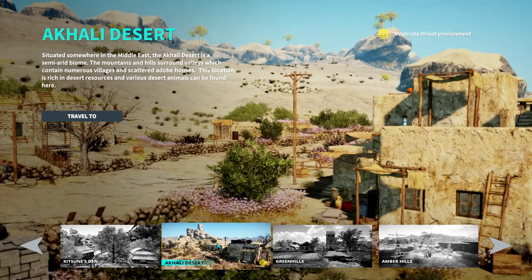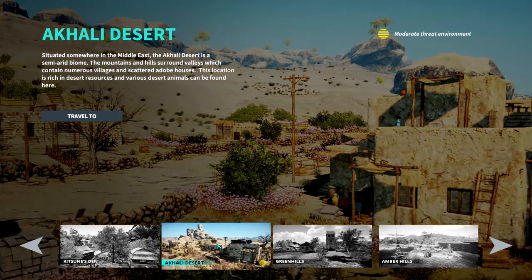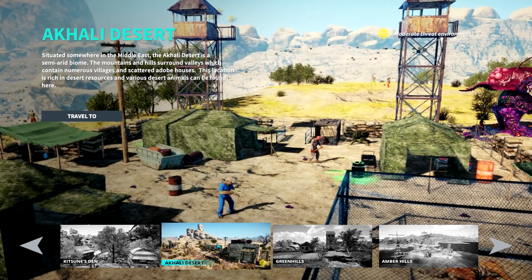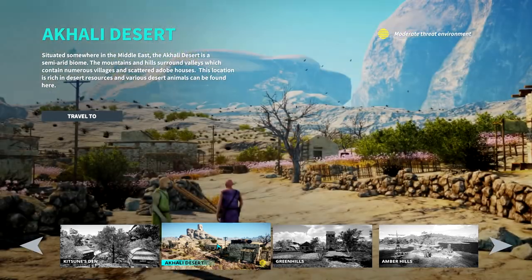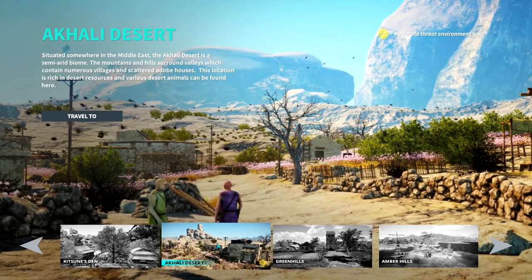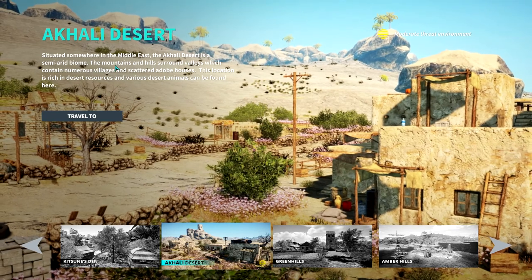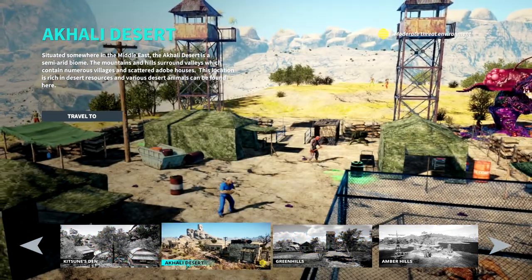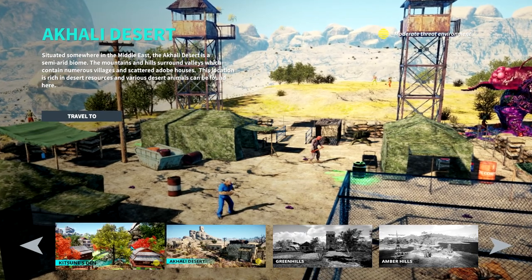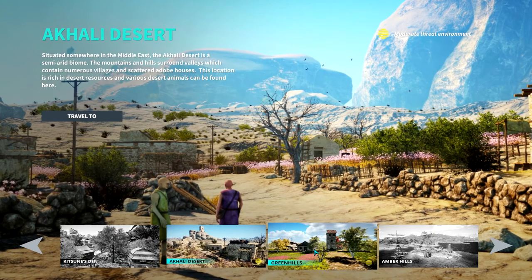The Akali Desert is situated somewhere in the Middle East — a semi-arid biome where mountains and hills surround valleys containing numerous villages and scattered adobe houses. This location is rich in desert resources and various desert animals can be found here. It also gives you a better idea of what you're going to find compared to before when you only had a little picture.